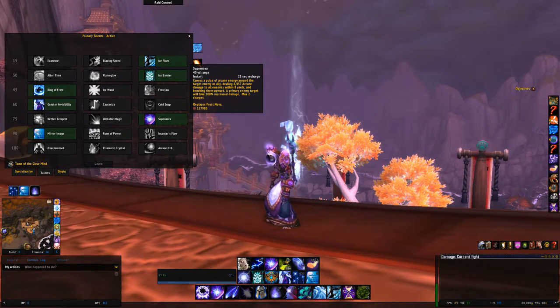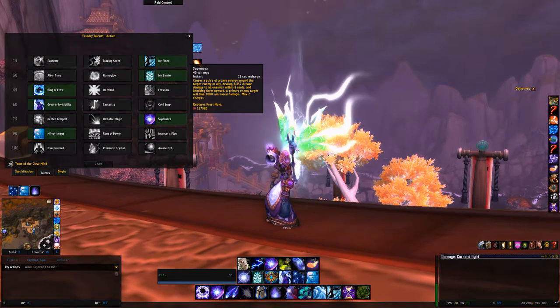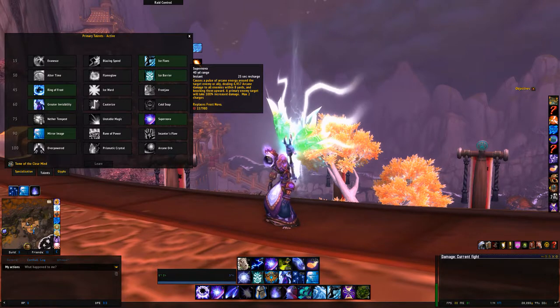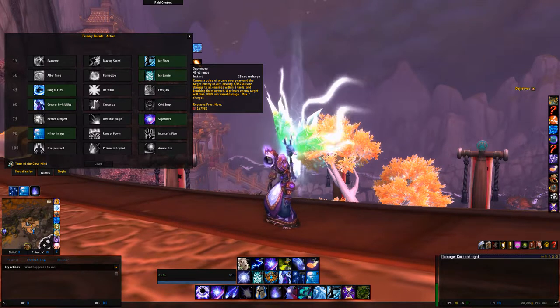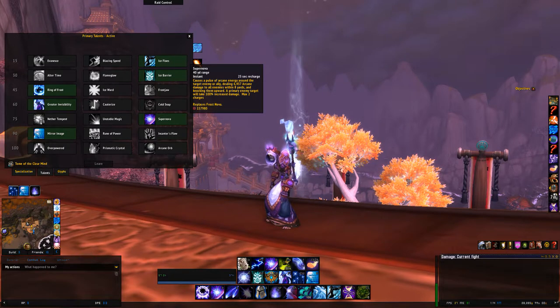You can also get Arcane Missiles procs out of Supernova, so it's pretty important to weave it into your DPS PvE rotation. The amount of damage you can do with Supernova is crazy — I've seen some pretty wild numbers and done some really cool stuff on trash with it. It's just a really fun tool to play with.